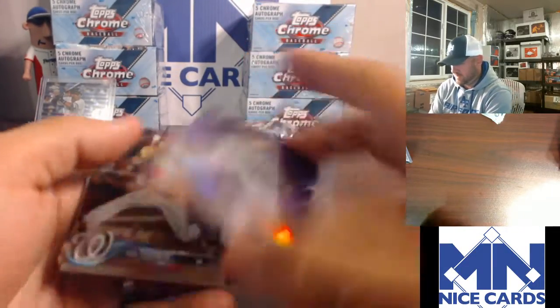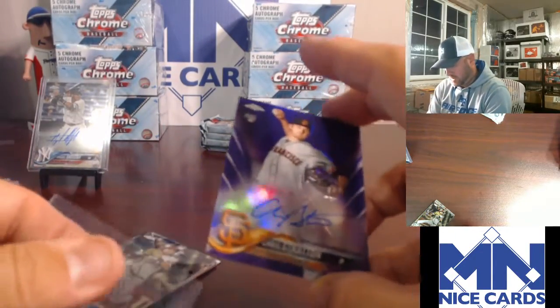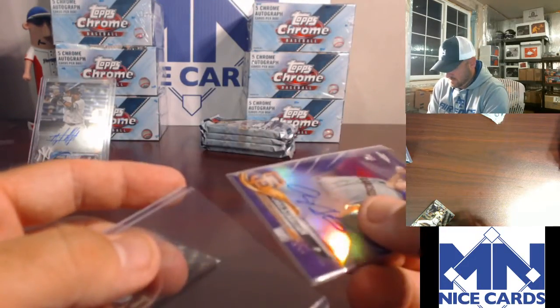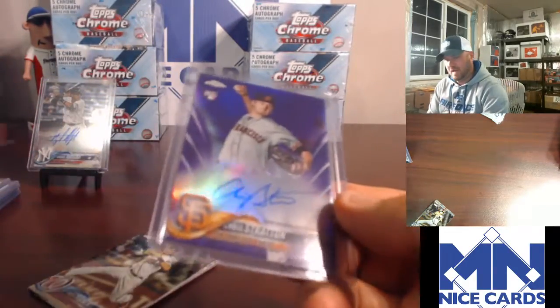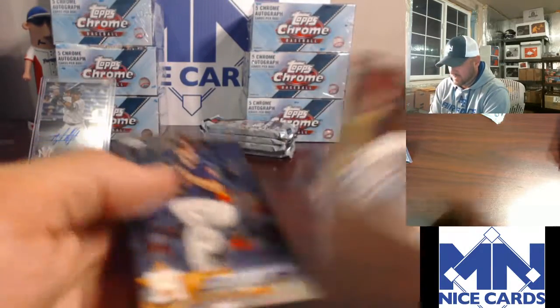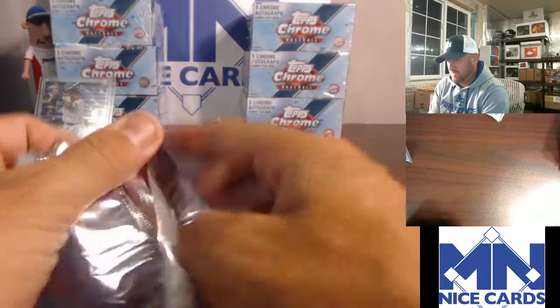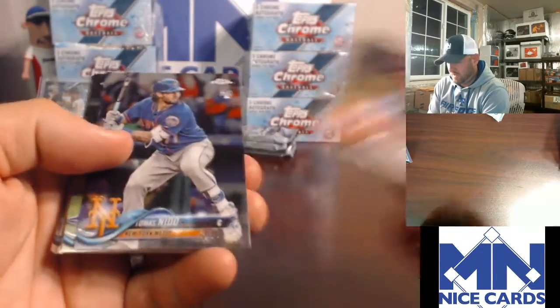Here's another auto — it's purple, numbered to 250 for the Giants. One for Paul — it's Chris Stratton. I'll have boxes available for personal boxes of this, as well as once we fill Immaculate, I'll post another case of this — either Jumbo or Hobby. I haven't priced Hobby yet. We've got three cases of each and I think I still have more coming.